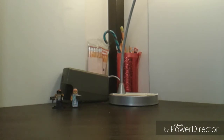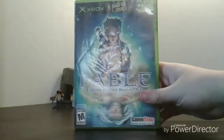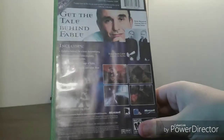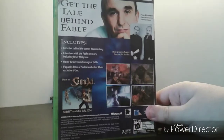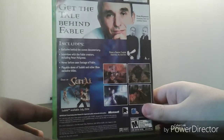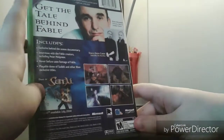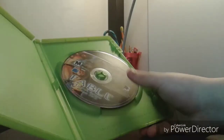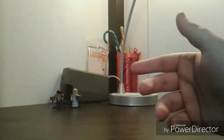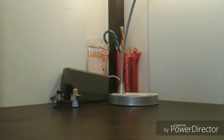Last flea market item is an original Xbox thing — not a game, but the Fable Limited Edition Bonus DVD. I really don't know what it has, but the back says it includes stuff about the making of Fable and a demo of Sudeki, which I already have. And you get to see all the lies that Peter Molyneux spewed out of his mouth. Inside is just the disc, and I'm pretty sure there's no manual.